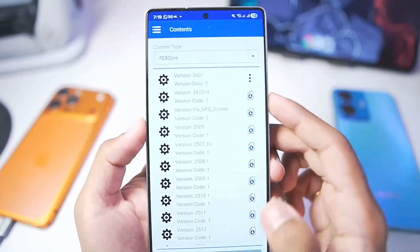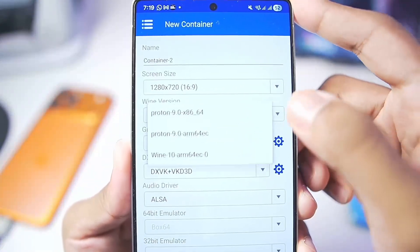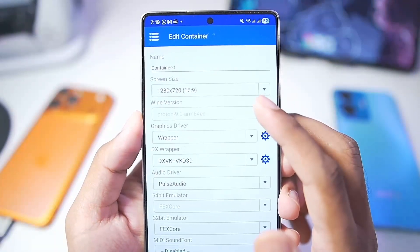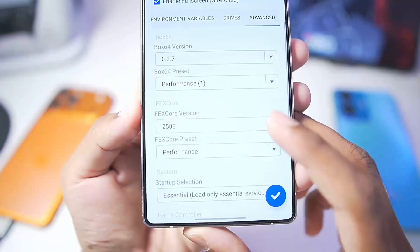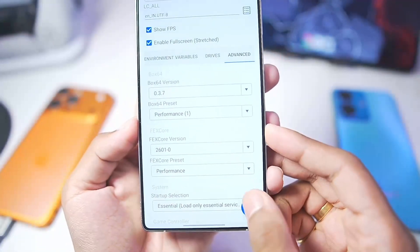Also go to Fexco and make sure to add the latest Fexco January 1st build, which is 2601. Tap on the button and it will be successfully added. These were very important steps. You'll need to create a brand new container to choose the Wine 10 ARM64EC version, because once you create a container, you can't change the proton version. In the advanced settings, you'll now be able to see Fexco version — go with the 2026 January version for best performance.